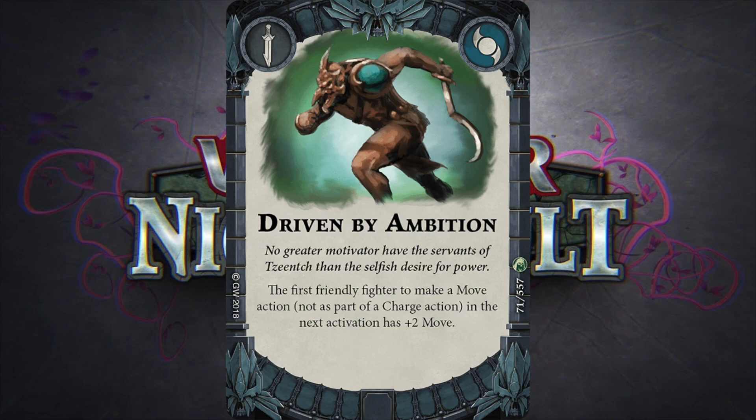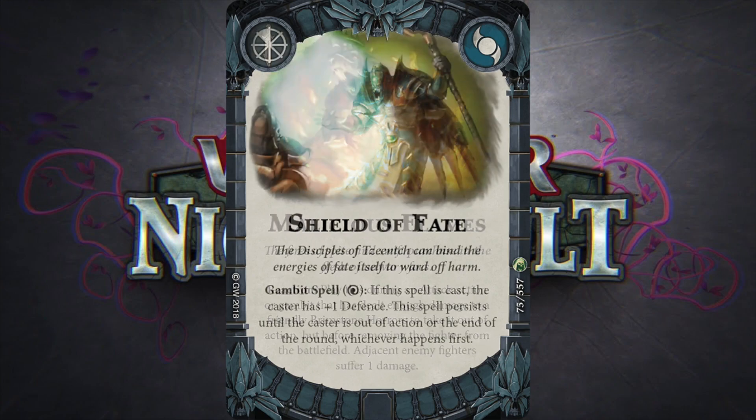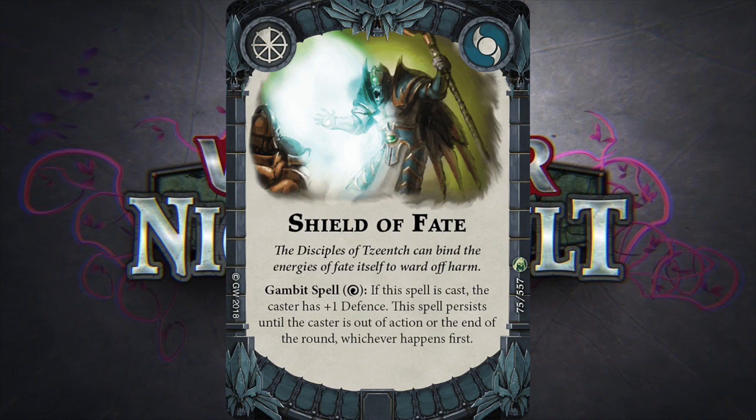Now the six Eyes-specific Gambits: Bound by Fate lets you switch positions of two friendly fighters within three hexes — really interesting and potentially very useful. Deceitful Step lets you choose a friendly fighter not adjacent to any other; roll a magic dice, and on a lightning result they place on any starting hex, otherwise on any objective token — great for scoring or escaping trouble. Driven by Ambition gives plus-two move for the next activation, which combos with Sudden Growth for up to three movement. Malicious Flames deals one damage from a Brimstone Horror sacrifice, useful if I need to score Summoner. Shield of Fate is a gambit spell giving plus-one defence persisting until end of round — also useful for inspiring Kachalik. Stolen Fate lets me re-roll one dice on the first attack action in the next activation.